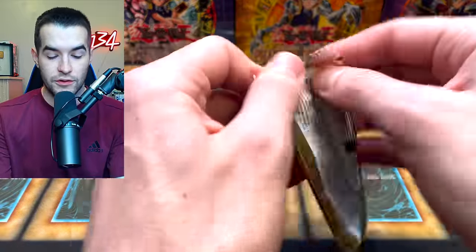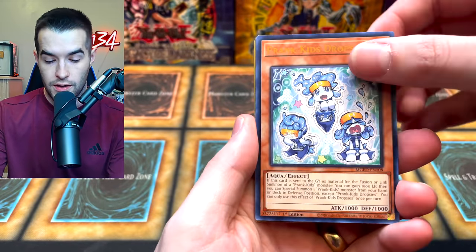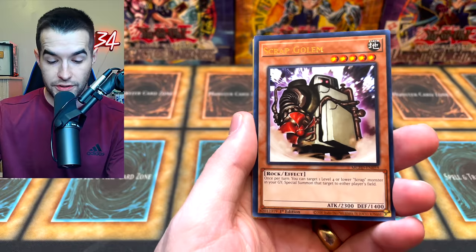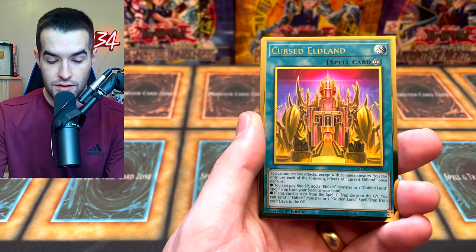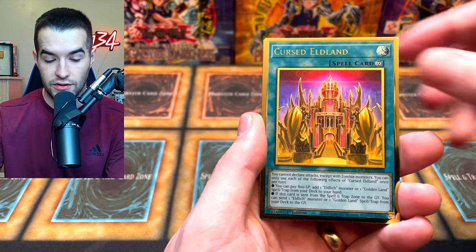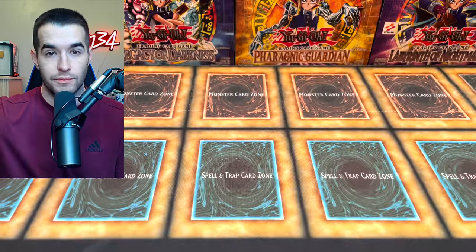We still have two Legendary Collection GX and five Maximum Gold. Prank Kids All Mirage — that's a pretty good card — Scrap Golem, another good card that I needed, Fossil Dig, Cursed Eldland, and a Magical Dimension. I needed a lot of those cards for a lot of random bad decks I'm playing.